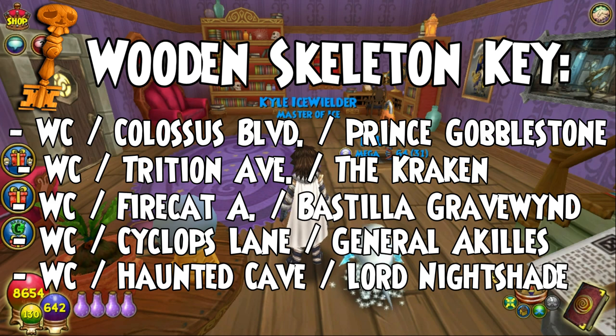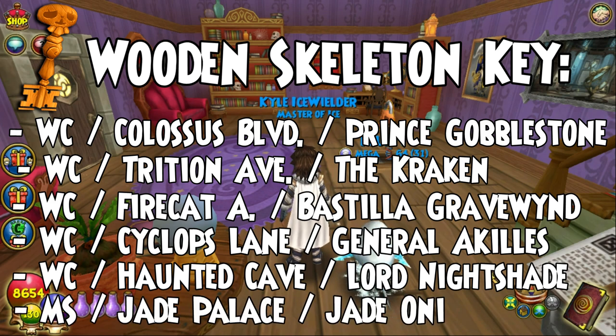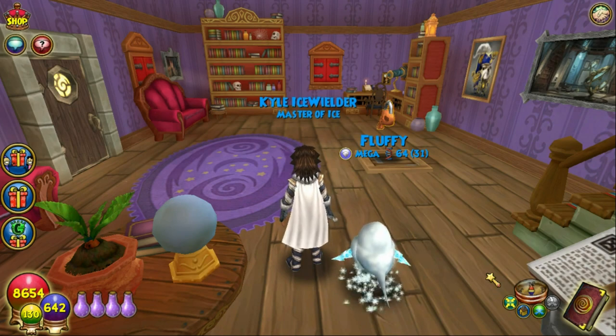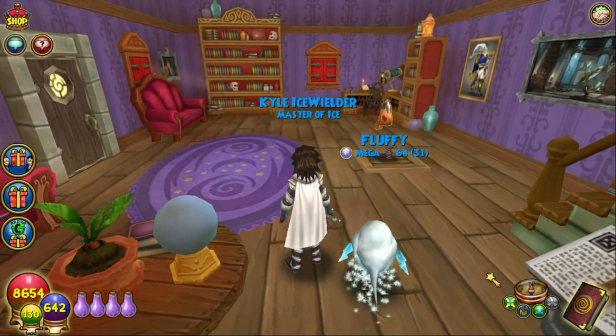I think this is the only world that isn't from Wizard City. In Mushu, the Jade Palace, when you fight the Jade Oni, you can also get a wooden skeleton key. I think he's a relatively easy boss, especially if you are max level — I don't believe he has a lot of health. He's only one boss, so you don't have to fight a minion or anything. Done with wooden skeleton keys.